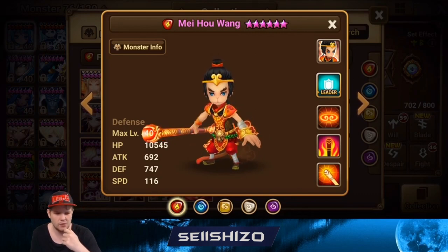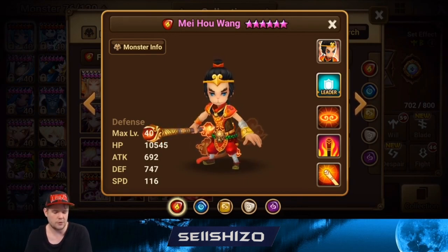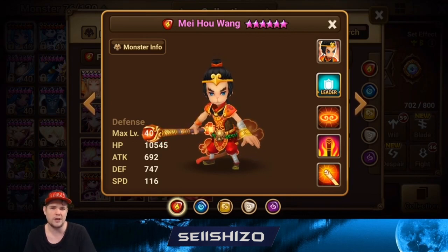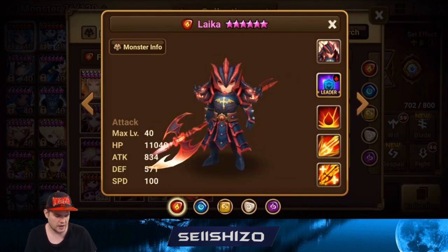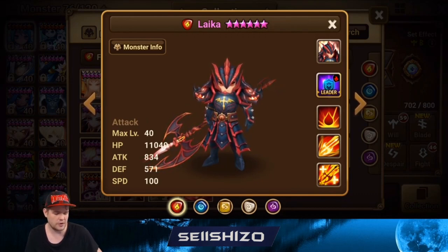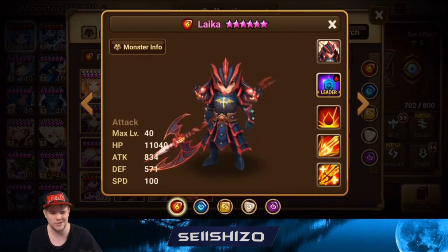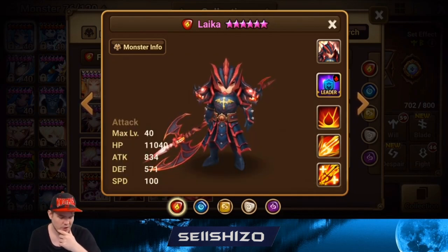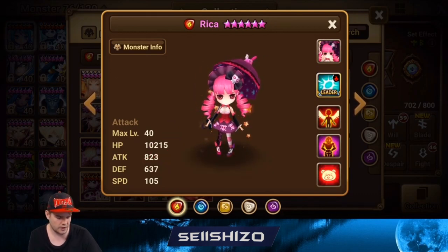Meiho Wang — you kind of want to make him solo stuff. Probably go crit damage S1 and S2, and on the other side I would go reduction. You'd draft Meiho Wang into fire or wind units when there are no water units. So you could go damage reduction from fire, additional damage on fire, additional damage on wind. Most builds currently are either Vampire or Rage — I would add really high recovery S1 and life drain for S1 recovery, then add as much damage as possible. You could also go high additional damage on element if you draft into certain elements.